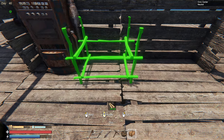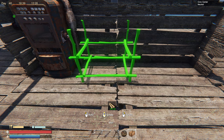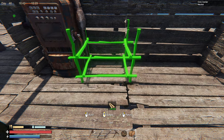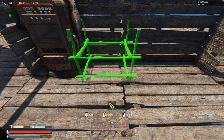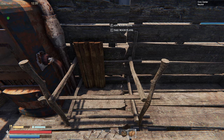Then you've got the wooden crate, and I'm putting the wooden one right next to the metal barrel — kind of cheesing it in there to save as much space as possible. Something like that right there.